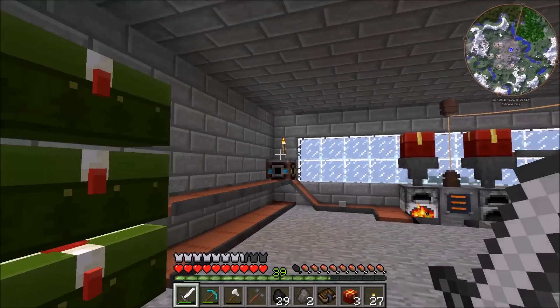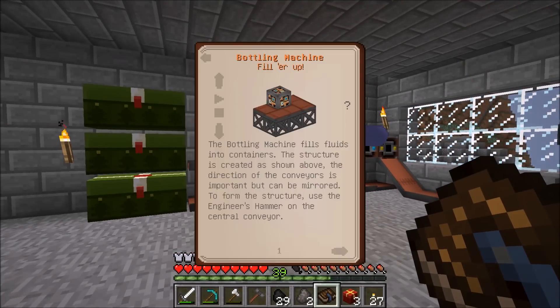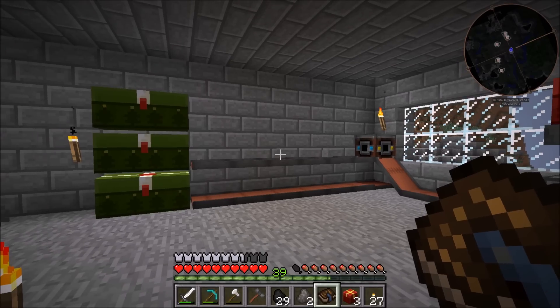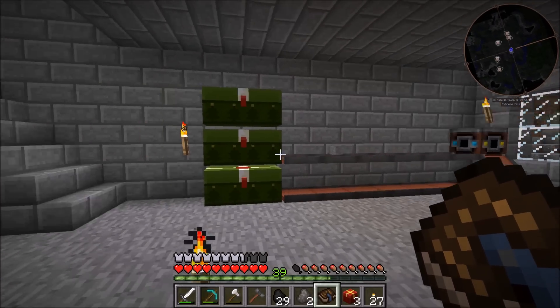There's a lot that we actually need to do. So if we look in the engineering manual, we are going to be using the bottling machine. This pretty much just fills things with different fluids that you input into it. Obviously we're going to put creosote in there and it works like a conveyor belt that carries it around the center, fills it up, and then outputs it to a chest. It also accepts items designated as fluid containers like the mining drill, jerry can, and the chemical thrower.